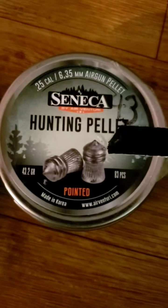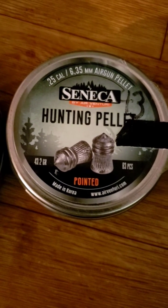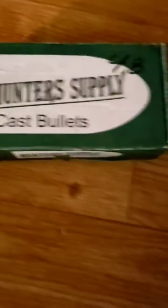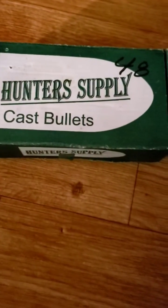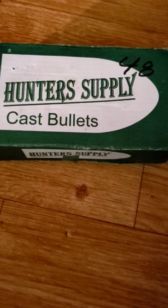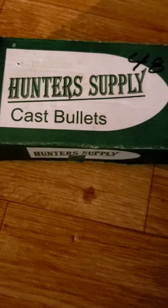You might have seen these around — look at the grain on that. That's 43.2 grams. And here's another one with an excellent ballistic coefficient, coming in at 48 grams. These are some of my favorites to shoot out of my Sumatra.